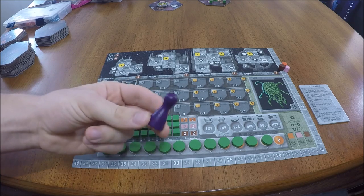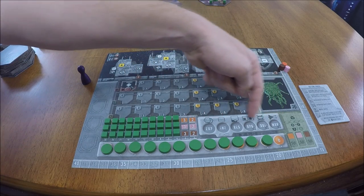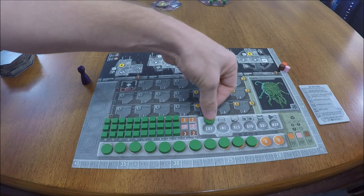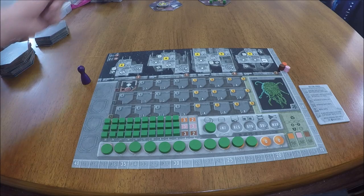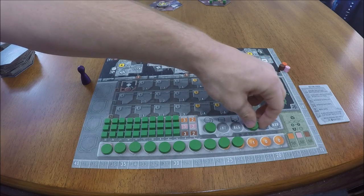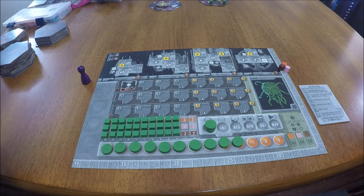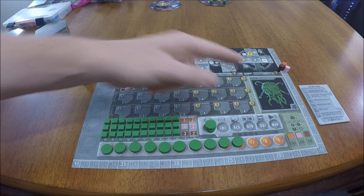During the action phase, the player with the first player token takes the first action. Actions are listed on your faction card. To take an action, simply move a disc from your influence track up to the action you wish to take. Play continues clockwise, and you can take another action or pass when it comes back to you. If you want to take the same action again, place another influence disc on top. Gameplay continues until all players pass.